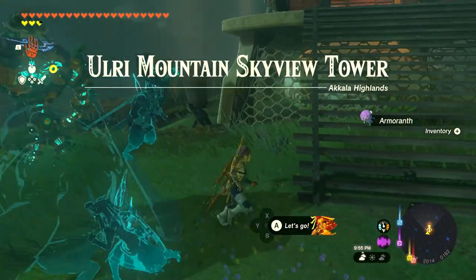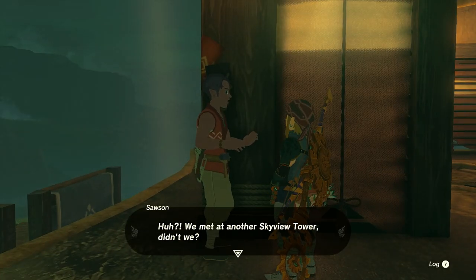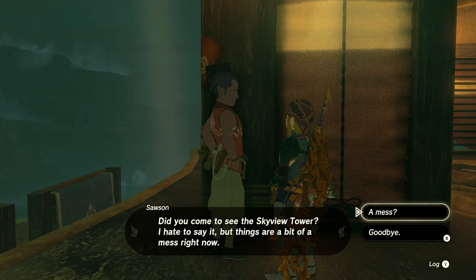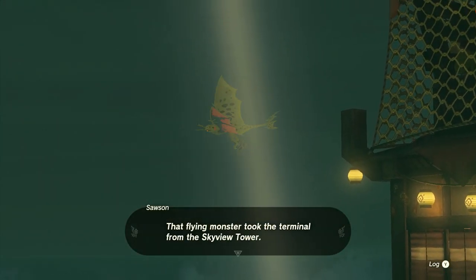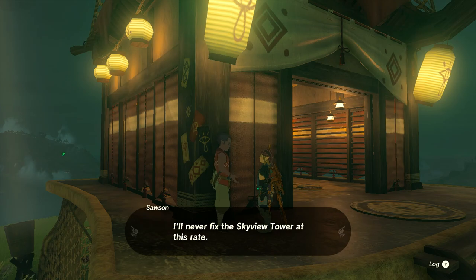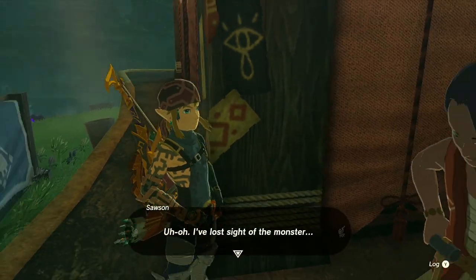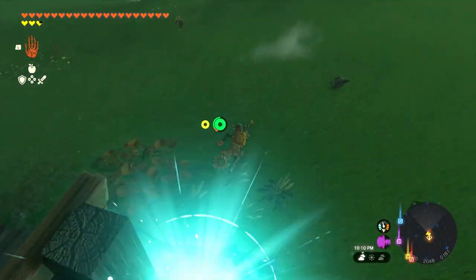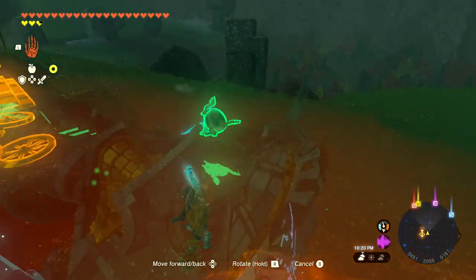This is the Ulri Mountain Skyview Tower. We met at another Skyview Tower, didn't we? I dashed here as fast as I could and it looks like you're pretty fast too. Did you come to see the Skyview Tower? I hate to say it, but things are a bit of a mess right now. Right up there — the terminal! That flying monster took the terminal from the Skyview Tower. That sticky-clawed terror has a habit of stealing things. I'll never fix the Skyview Tower at this rate. Well, maybe I could help — they're right over here. I've lost sight of that monster — the terminal must have fallen somewhere. Oh, right here! I'll just pick it up and bring it over, and then we'll have this Skyview Tower fixed.